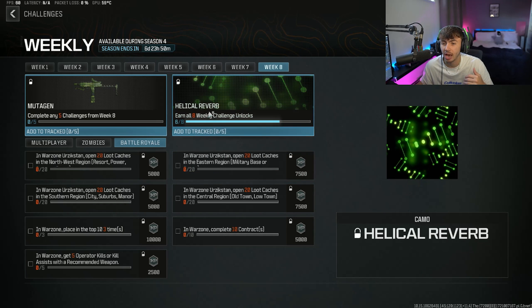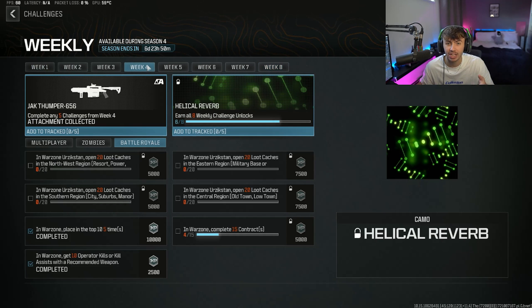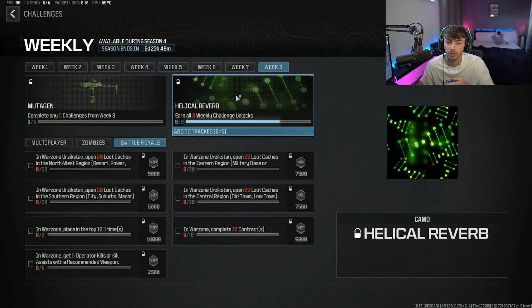For anyone wondering about the camo challenge, if you guys haven't completed every single week, you can go back and complete a previous week. So let's say you've missed week 4 — you can go back to week 4 and complete any 5 challenges from that week to make progression towards the camo. So go back, complete whatever week you need to, and get that done.